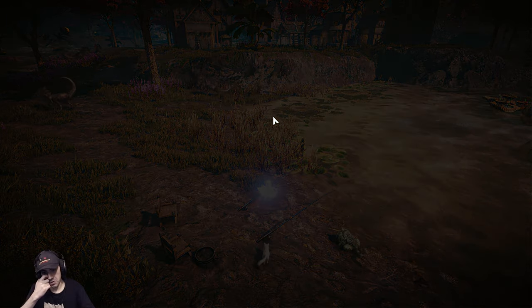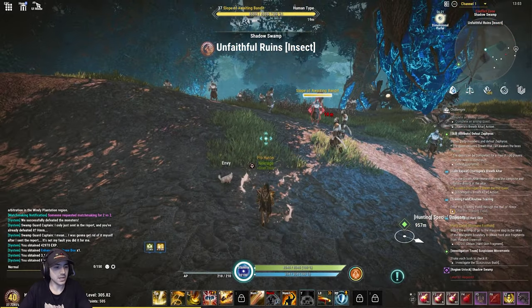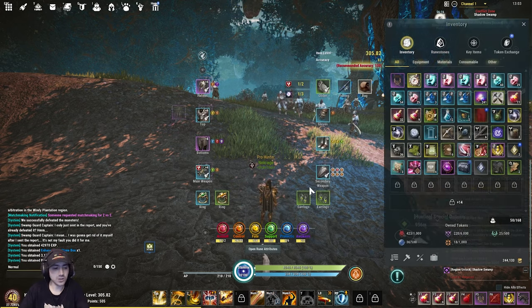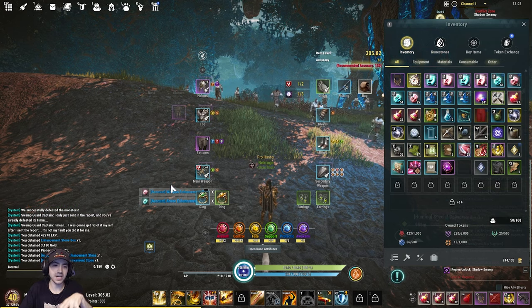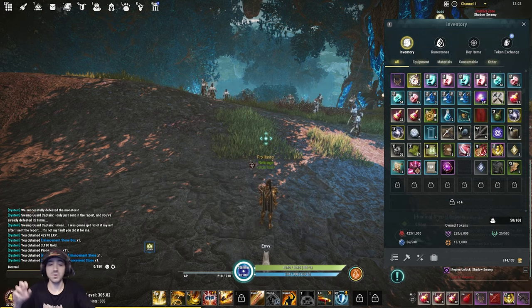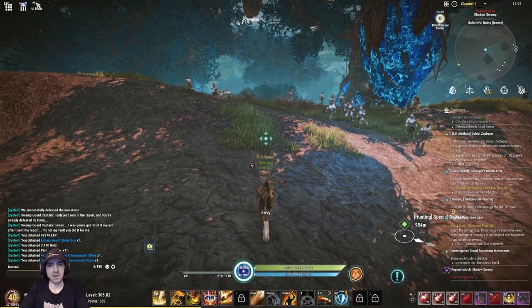When the battle's over we get rewarded, and there's a random RNG roll on who gets an additional bonus. Success — there's experience, gold, pioneer tokens, reward items, and a rank at the end for the best player based on damage. As a tank I don't really get that. I opened the enhancement stone box and got weapon and armor enhancement stones, which are used to upgrade gear. We'll get into that system later in the video.